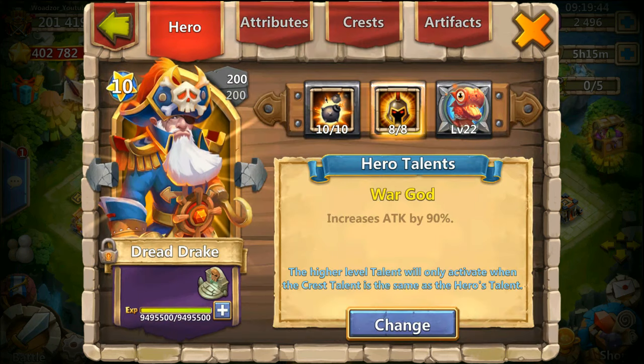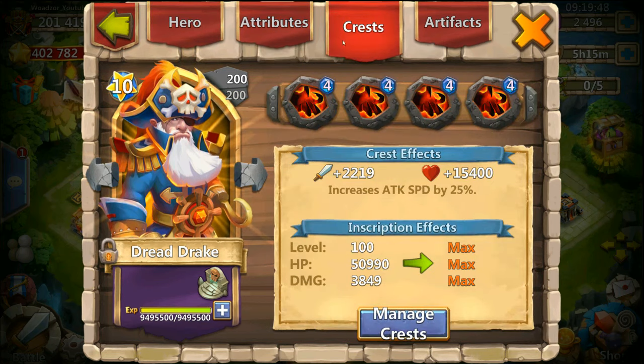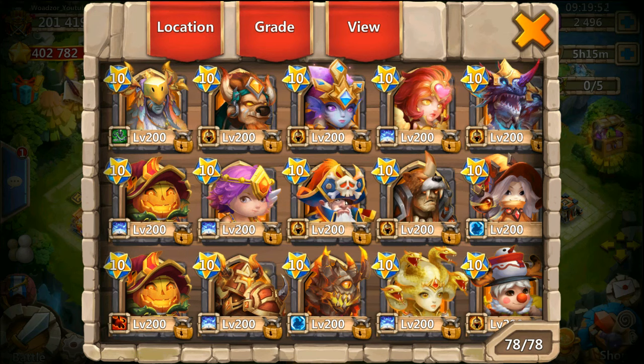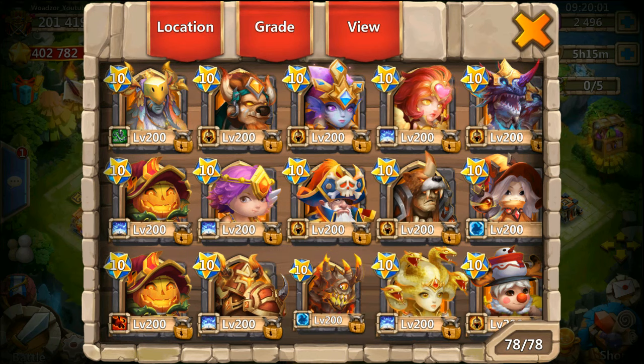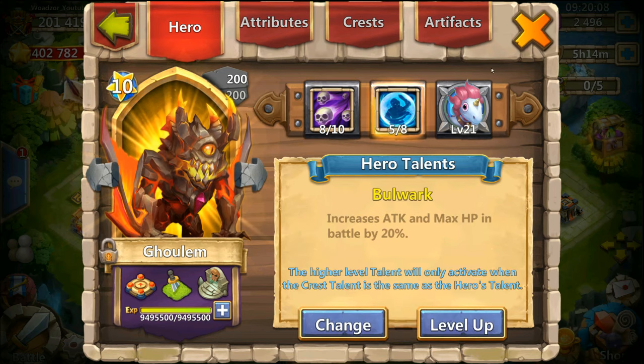Not sure if I will put 8 of 8 Warguards on the Siren or Deadly Strike — I think I will put Warguards on him but not really decided yet. He's inscription 90. Then we have a Dreaddrake with 10 of 10 and 8 of 8 Warguards, which is cool. He is inscription 100 — this is my first double evolved hero with 8 of 8 skills and 10 of 10, so it's a really cool hero.